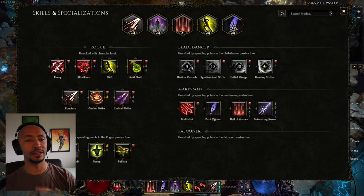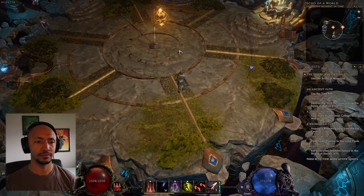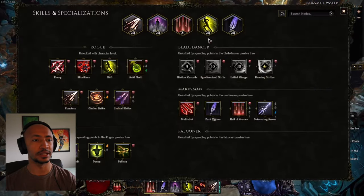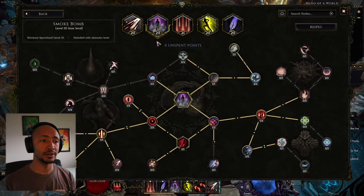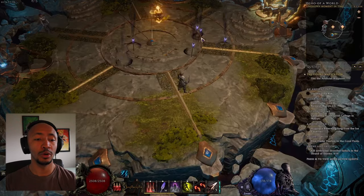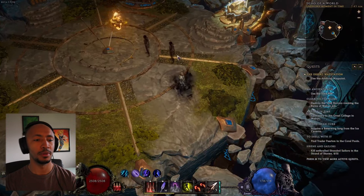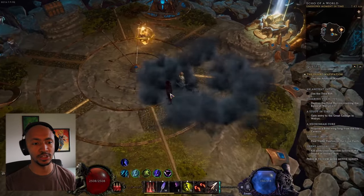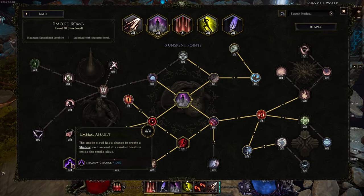Here is how we generate shadows. You generate a shadow on pickup — there's one shadow. We generate one shadow from Shift from this passive down here, so we have two shadows. All we need is one more shadow, and we can get that from Smoke Bomb. Or shadows actually last long enough to where you can shift twice and then use it. Or we just use Smoke Bomb to create a shadow every single second with this passive. You don't absolutely need this, but it is very helpful. Smoke Bomb is OP, of course.